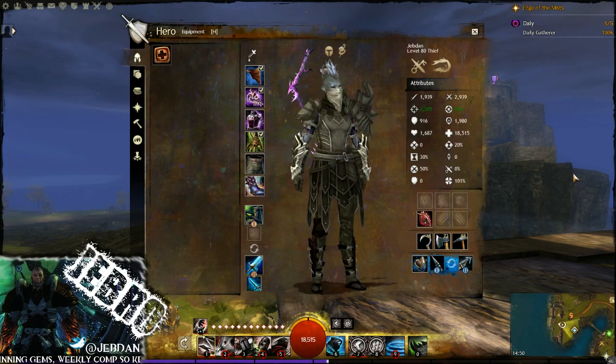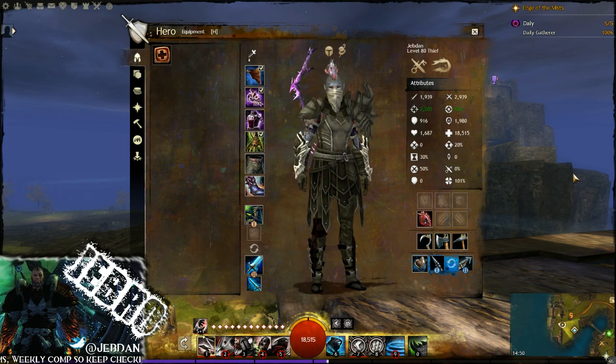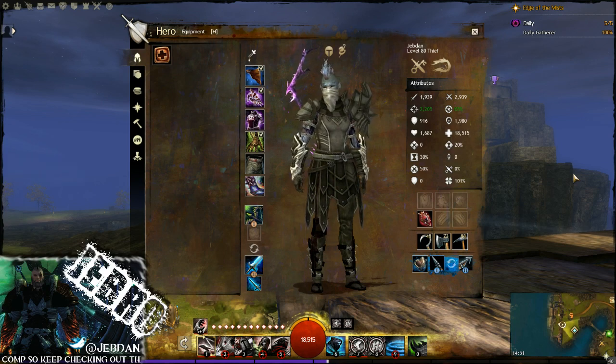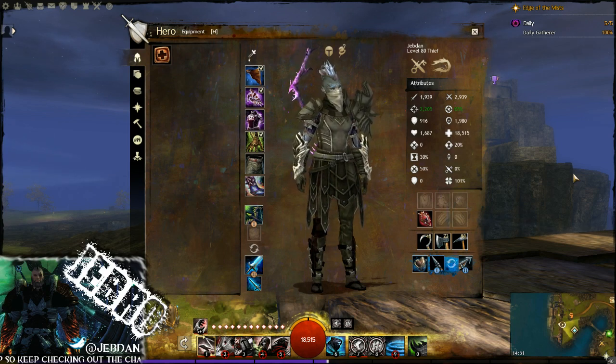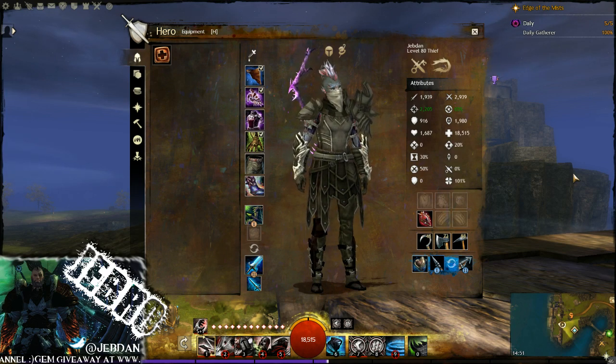Hello, this is Jebro. Welcome to my build guide for the thief. We are using the sword, dagger, and short bow. This is a build which a lot of people know. I just wanted to go through it quickly to let you guys know exactly what the build is about, why the sigils have been chosen, why the amulet is chosen, what the traits are chosen, and just a little bit of info about this guide if you're new to it.